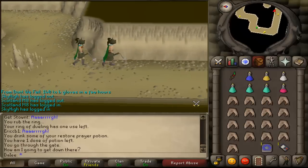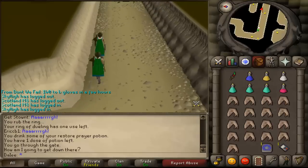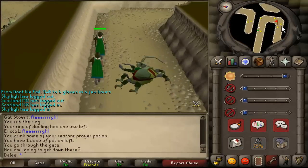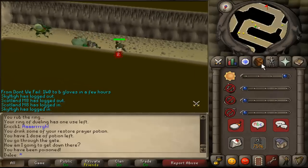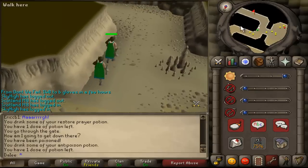At this point you want to walk through this tunnel — don't waste your run energy, you'll need it. Around the corner there are slightly higher Kalphites at level 86, and these ones do poison you, which can be quite annoying. To avoid unnecessary damage, just run a step ahead of them so they're out of range. As you'll see, I got poisoned here too, but that's what the anti-poison is for.